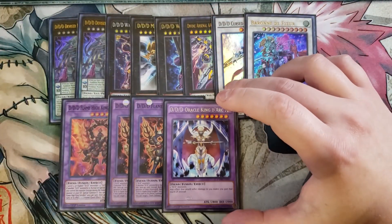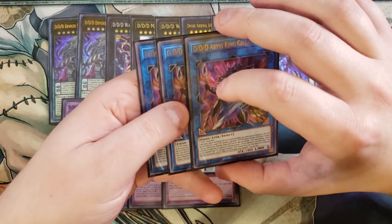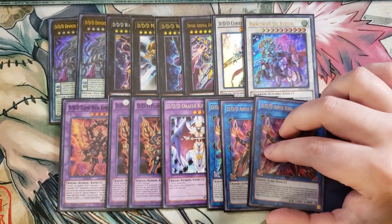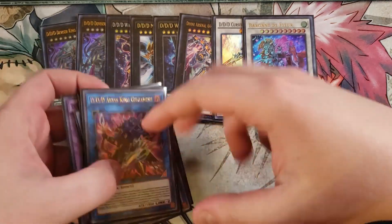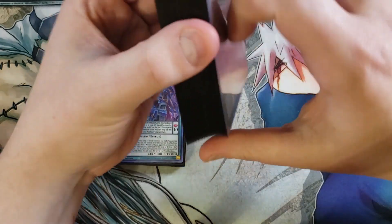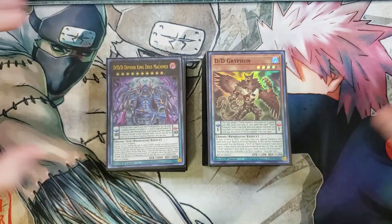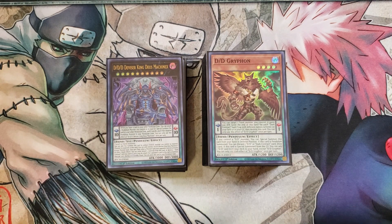One copy of Oracle King D'Ark, which converts effect damage you would take into life point gain — great during time. And three copies of D.D.D. Abyss King Gilgamesh. Gilgamesh is such a key combo piece for the deck: it fixes your pendulum scales through its link arrows and is just an essential part of the combo. That's it for the deck! Don't forget to like, comment, subscribe, and hit the bell for notifications. Let us know what you think of this deck in the comments — the new support from Battle of Chaos has changed it so much. This is Darkromed Duels, see you in the next video!